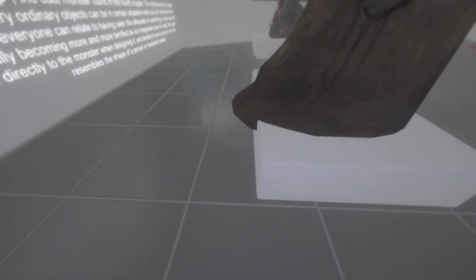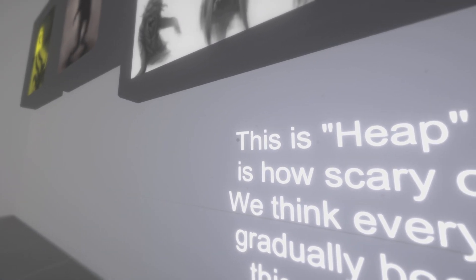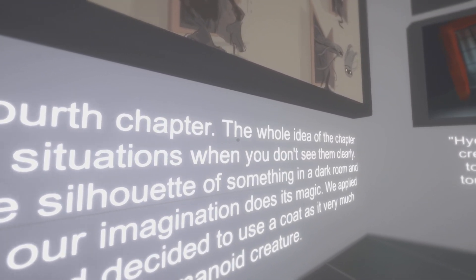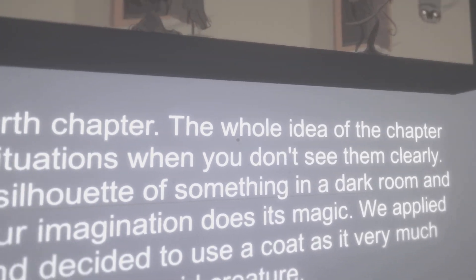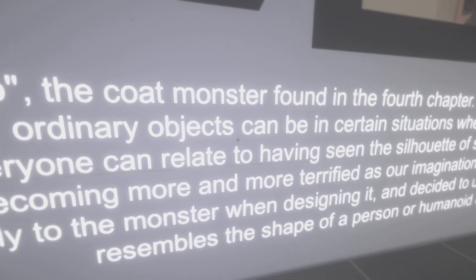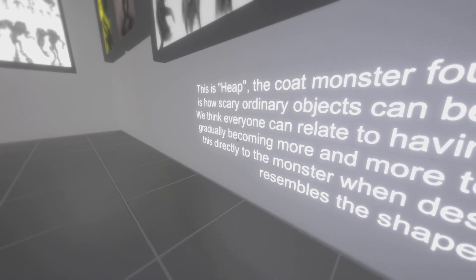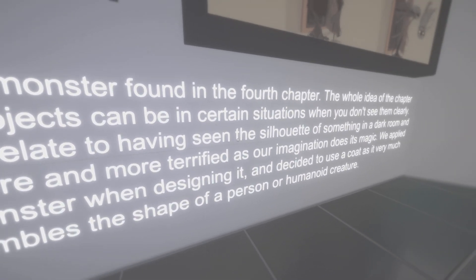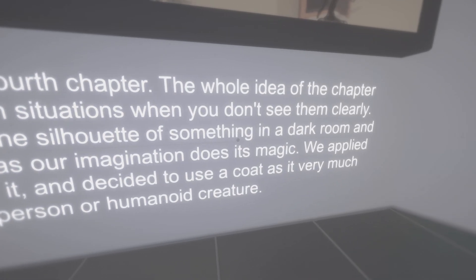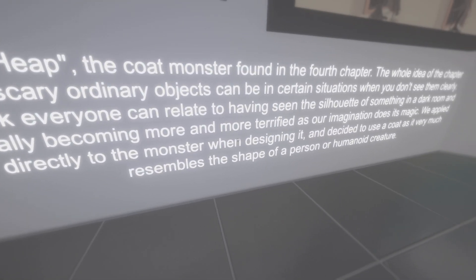Anyways, let's keep looking. It says here: "This is the Heap, the coat monster found in the fourth chapter. The whole idea of the chapter is how scary ordinary objects can be in certain situations when you don't see them clearly. We think everyone can relate to having seen a pile of something in a dark room and gradually becoming more and more terrified as our imagination does its magic."